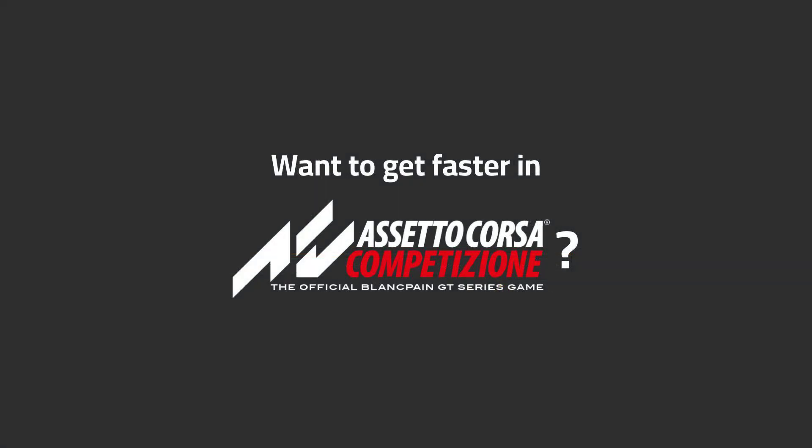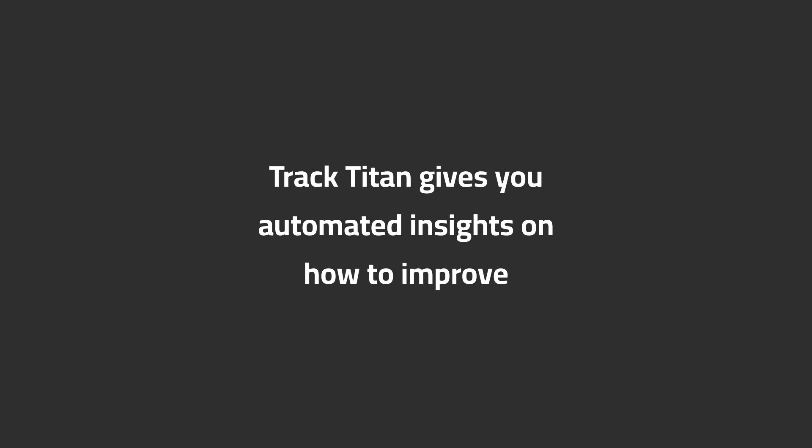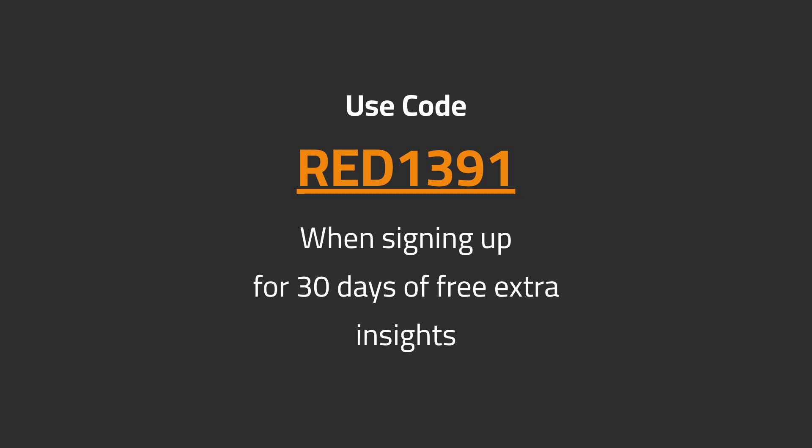Want to get faster in ACC? Track Titan gives you automated insights on how to improve. Use code RED1391 when signing up for 30 days of free extra insights.